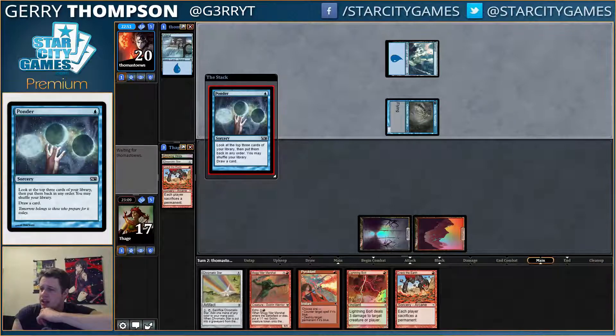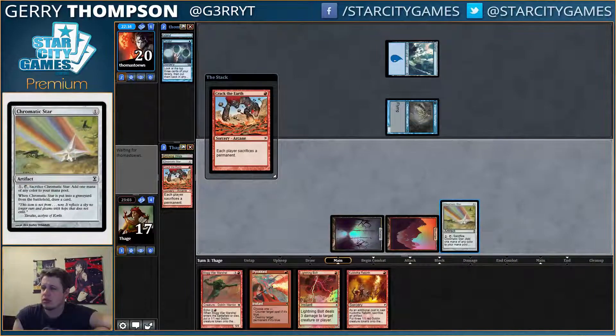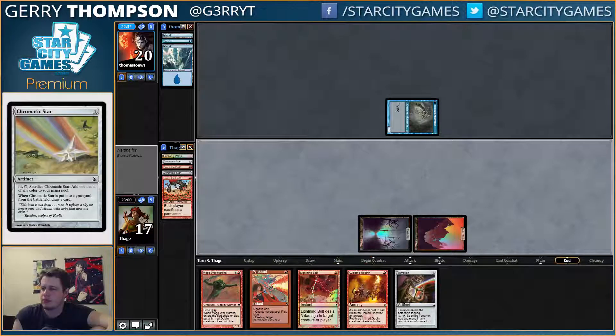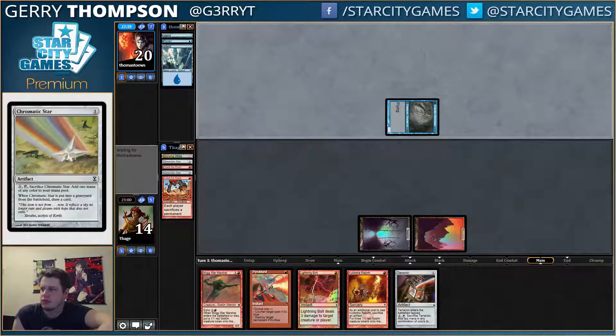We can just run back the Crack, or we could potentially just Pyro the Delver, play Star, set up for next turn — but we can't crack and bolt. Tough one. Drew a land off the Star I guess — that's a Terrarien, at least we have another spell we can cast. More lands.